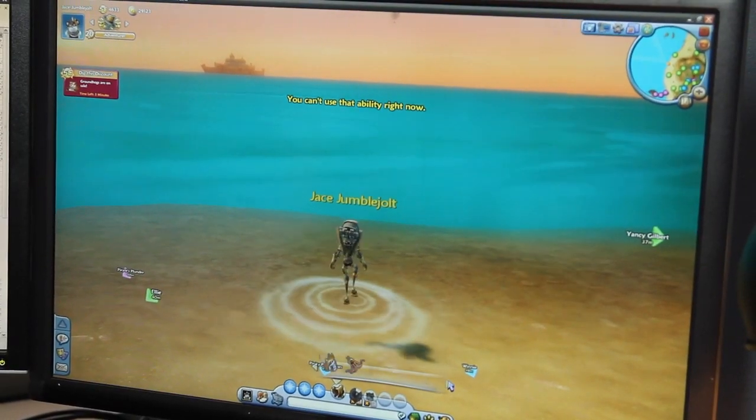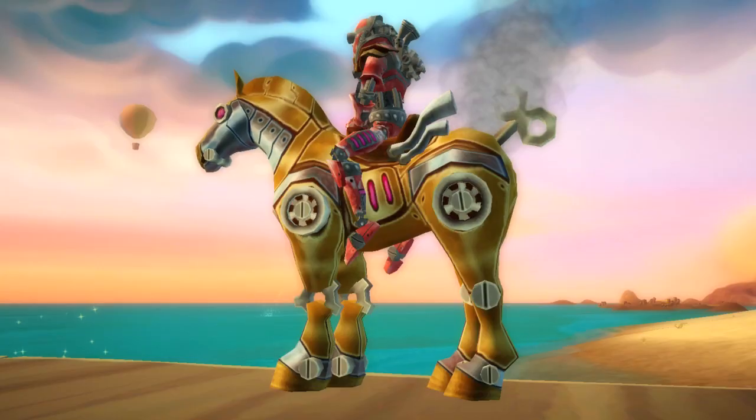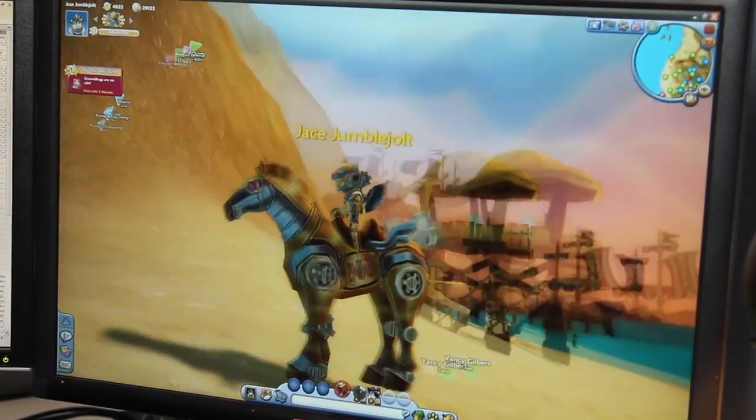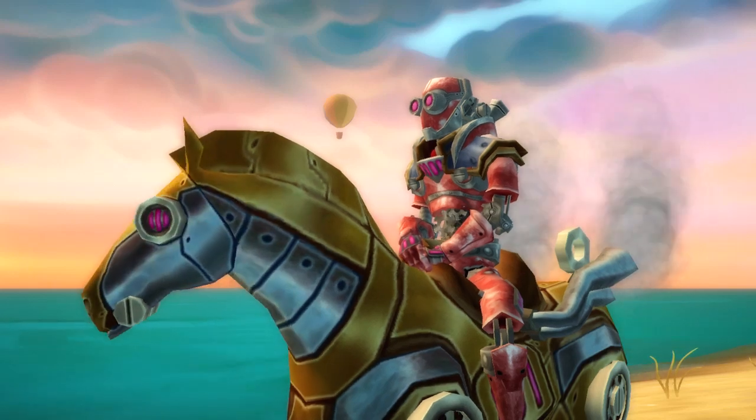We've included two really cool new rides. We've got the Clockwork Horse, which comes complete with a spinning tail gear. He's got a bunch of spinning wheels and gears on his legs, some more vents. His goggles kind of match the goggles on the Clockwork outfit.